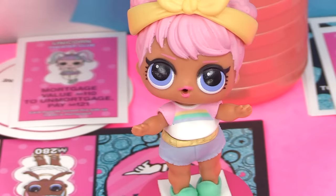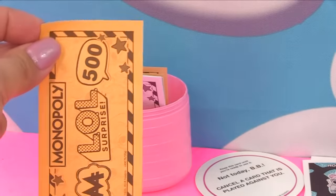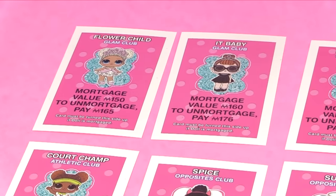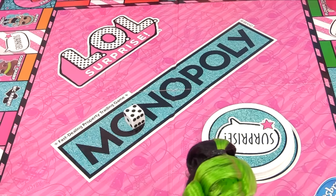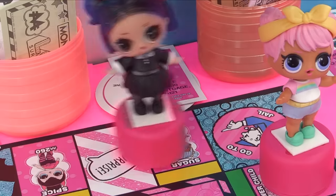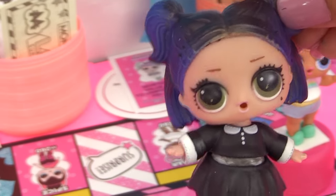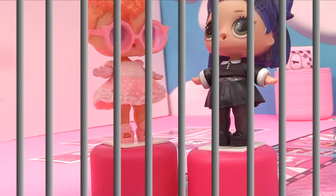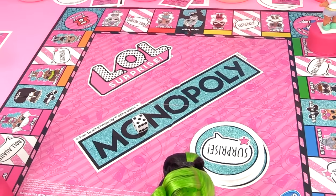It's Dawn's turn - she lands on five. One, two, three, four, five - she lands on Flower Child, who costs three hundred dollars. "I'll take her!" She has a five hundred dollar bill, pays three hundred, and gets two hundred back. Flower Child from the Glam Club joins her collection. Dusk lands on five and goes to jail! "I don't want to play this game anymore!"